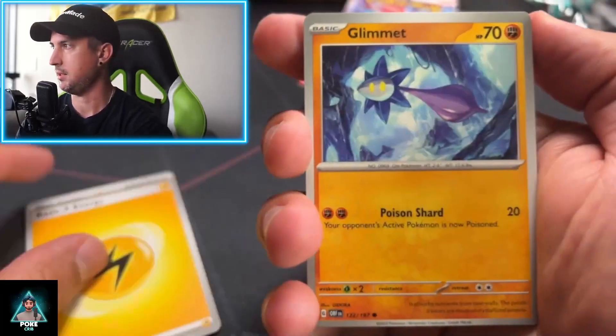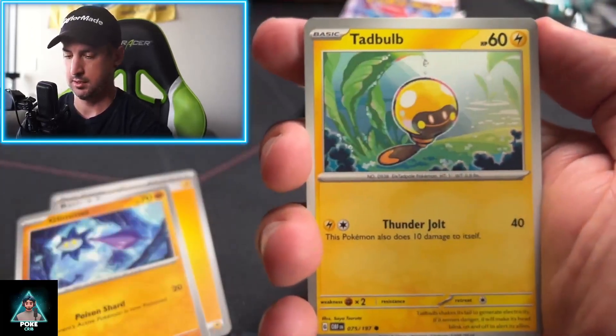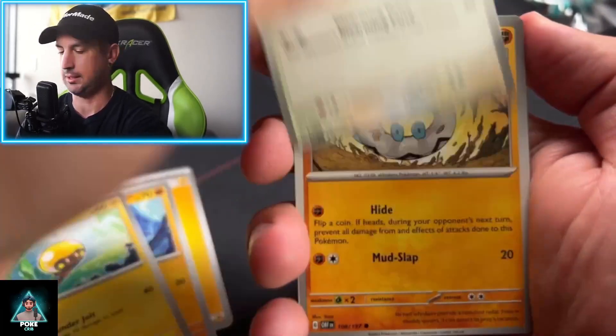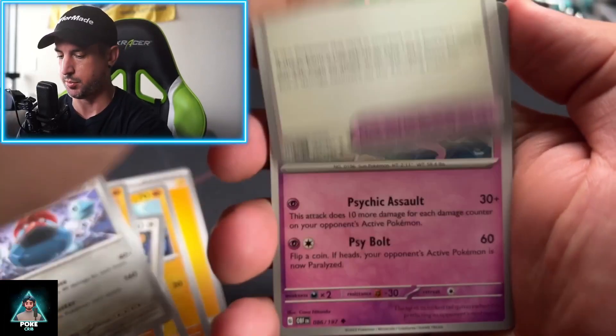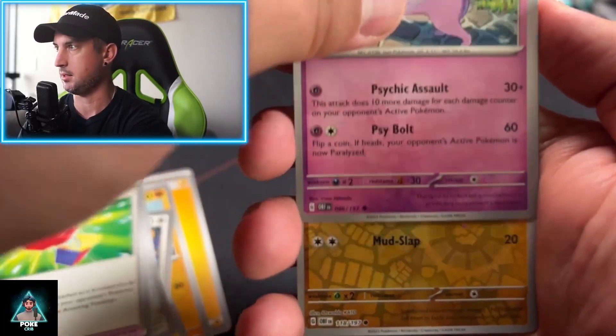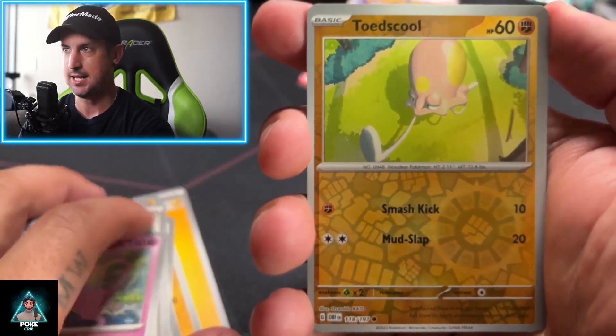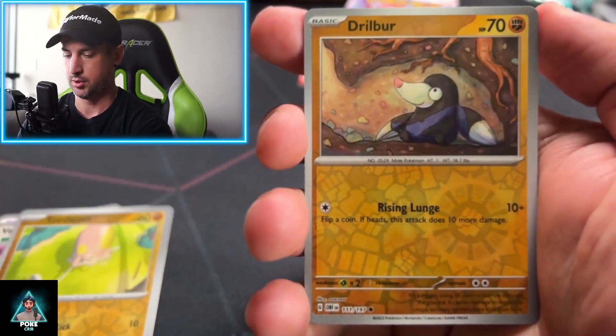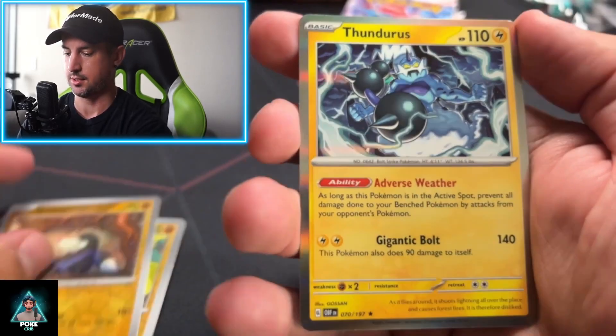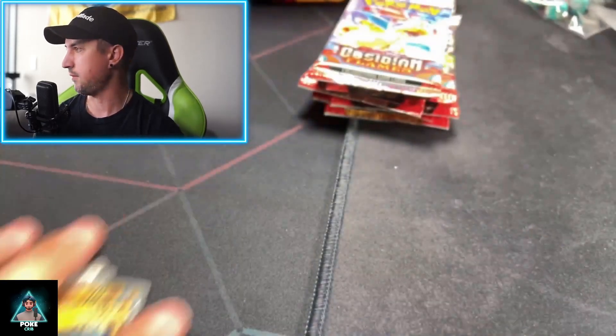Lightning Energy, let's get going. Glimit, Tadbulb, Lechonk again, Barboach, Probopass, Vengeful Punch, Espeon. It's lagging every time I go too fast. Toadscool, Drillburr. Thundurus. Son of a Thundurus. We're going to try to go a little slower because my Epoc Cam is not keeping up.